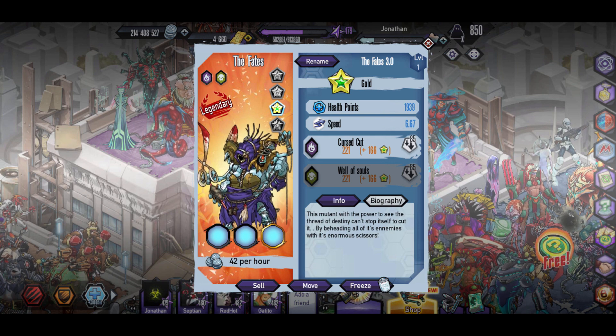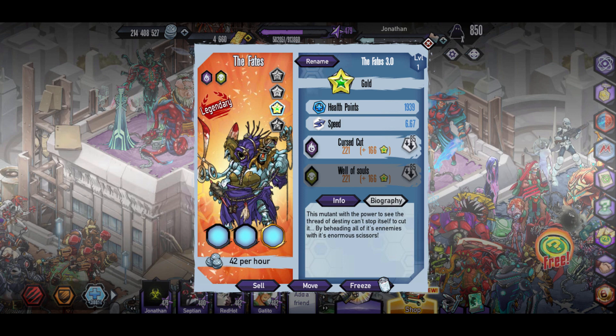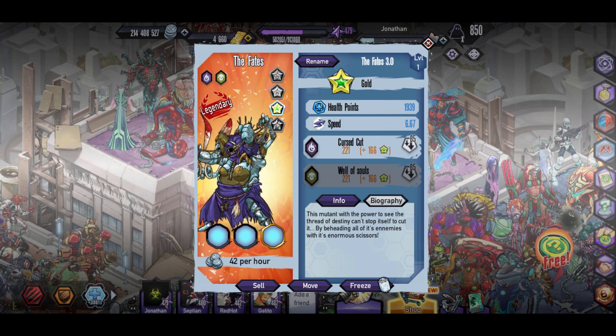This Mutant with the power to see the thread of destiny can't stop itself — it cuts the threat by beheading all of its enemies with its enormous scissors.